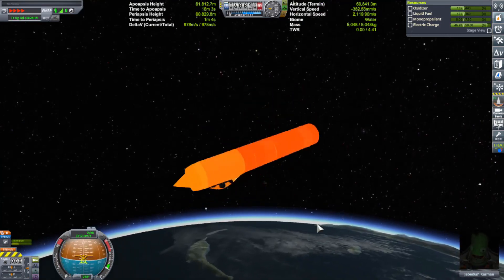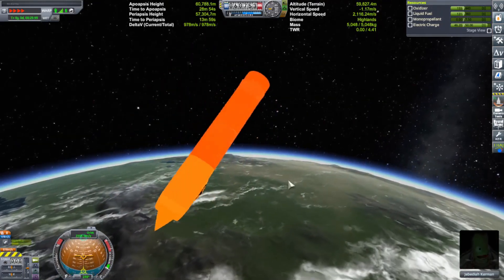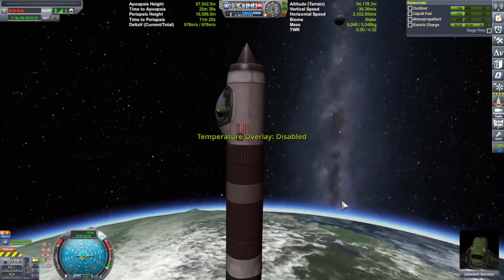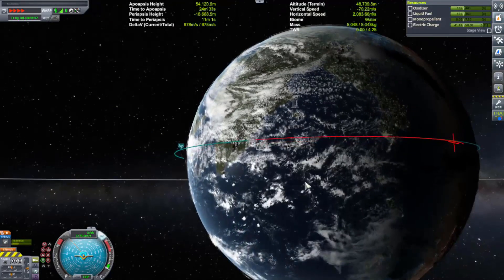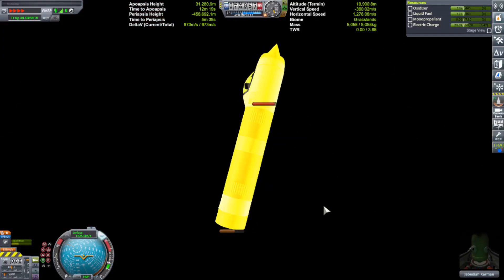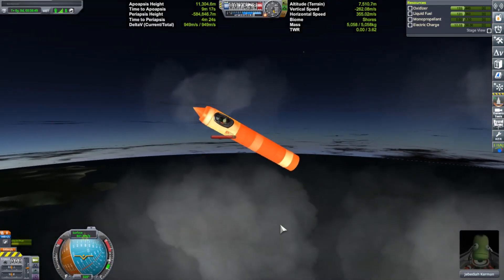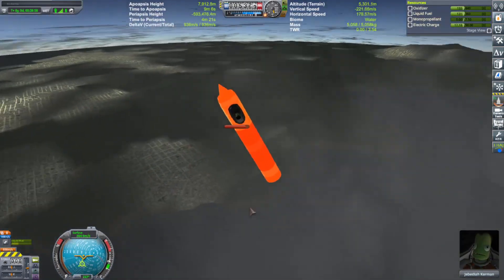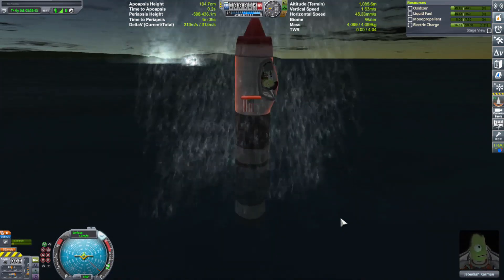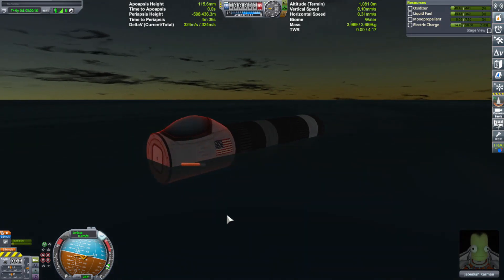A center of mass in the middle could be disastrous because it means it's neither attracted to the bottom or back of the craft. I want it to spin to get that nice even heat distribution. Electricity is doing okay. Getting a little warm — giant yellow crayon in space! We'll be landing in the ocean probably. Oh, be gentle! We're slowing down pretty good now. Electricity is almost out.